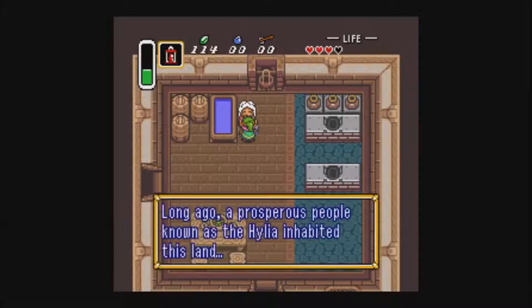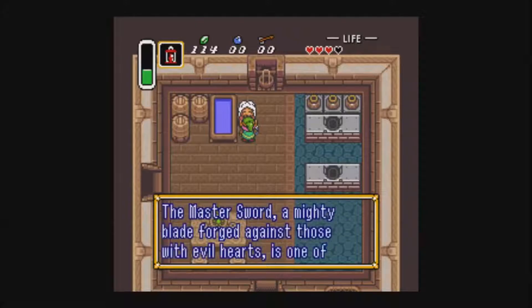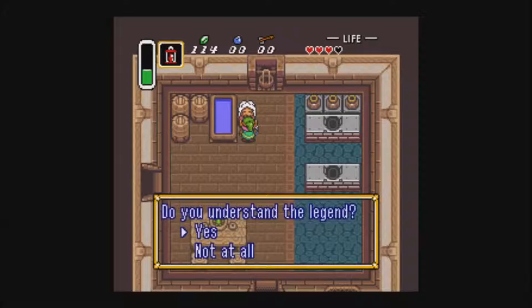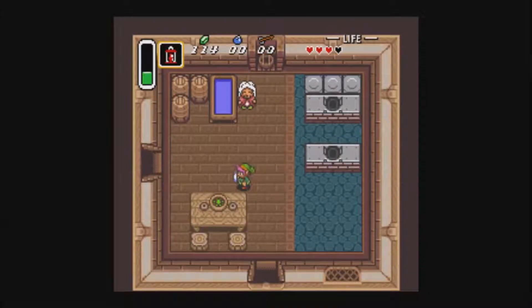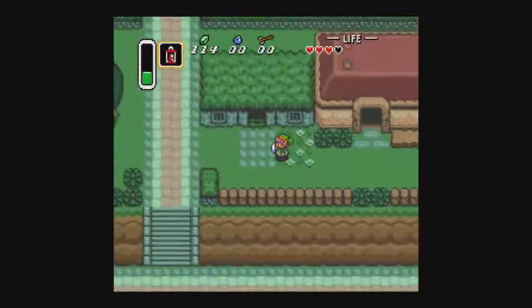We'll be getting a few extra items while we're in town. One thing I forgot to do before I go to our first dungeon — I actually forgot to get the fishnet, and that would have been helpful to get fairies to help revive me if I ever die. But thankfully I don't die, so if you see me struggling, don't freak out.